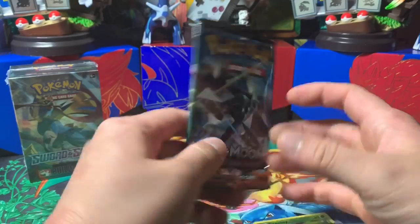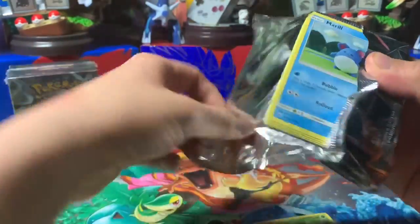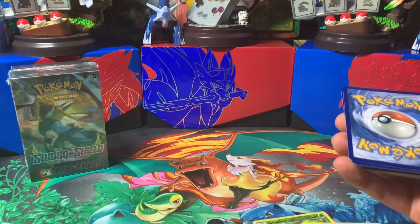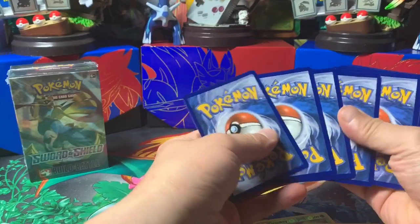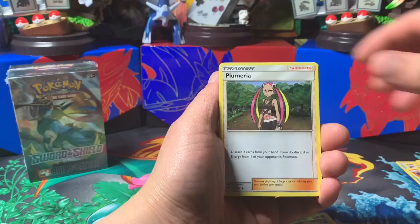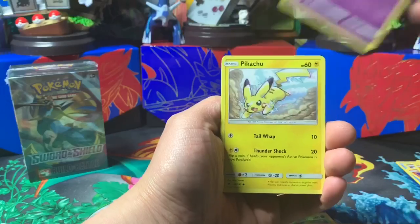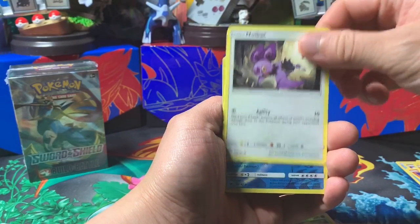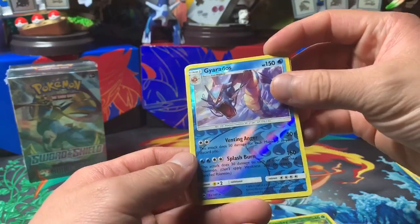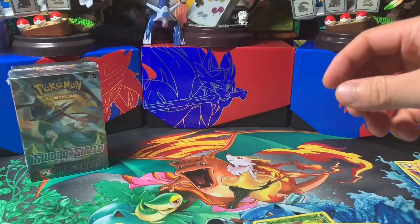Alright, Burning Shadows — will I get something good from this? Hope I do because I never get anything good. Four cards: Psychic Energy, Super Scoop Up, Plumeria, Salazzle, Marowak, Pansage, Espurr, Pikachu, Noibat, Gyarados reverse — look at that art, wow! I missed out on Burning Shadows.